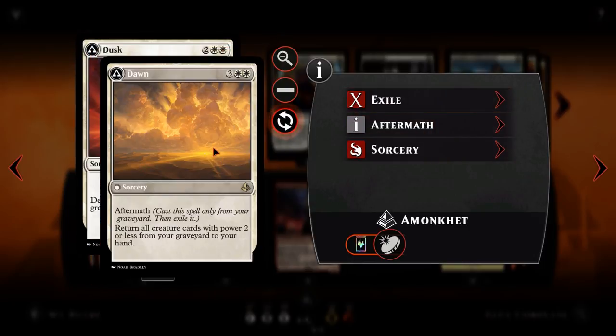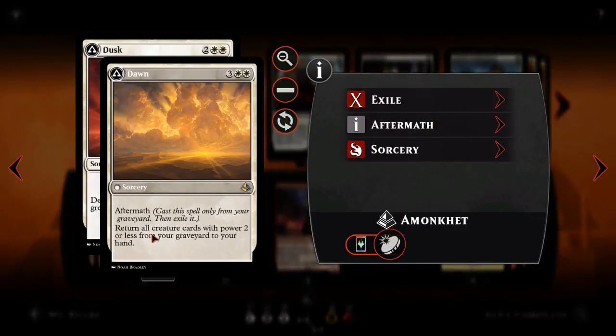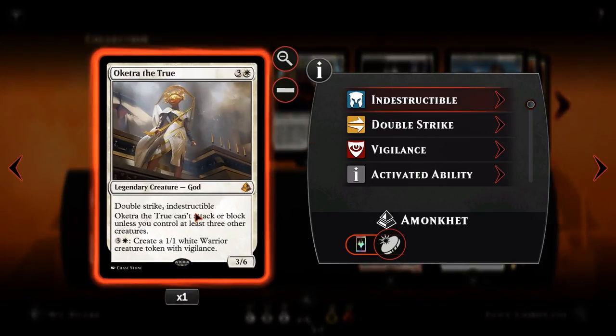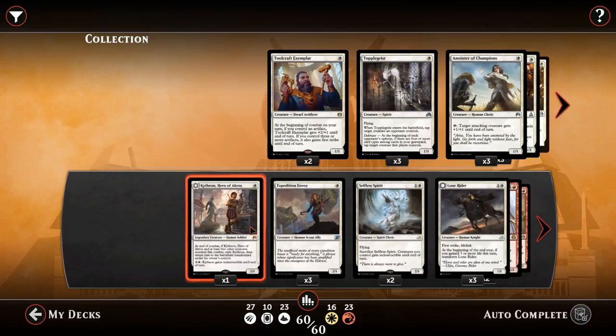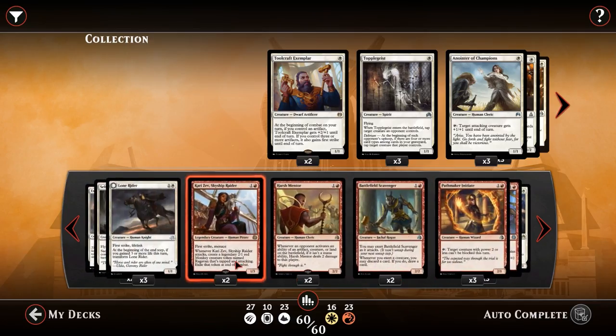Once Dusk is in the graveyard, we can use Dawn as well. For 3 and 2 white, sorcery speed, it's got Aftermath — meaning we exile it from our graveyard to cast it. It returns all creature cards with power 2 or less from your graveyard to your hand. As most aggro players would tell you, you tend to lose as soon as you run out of steam — no creatures on board, no cards in hand. Dawn lets you take all the creatures that have died and put them straight back into your hand, which includes absolutely every single creature other than the Gods. It is a quite low curve deck as well, topping out at 4 with our Gods, 5 technically with Dawn.